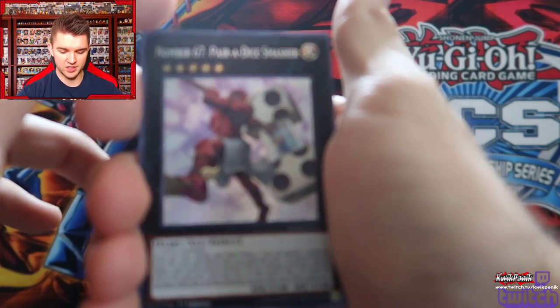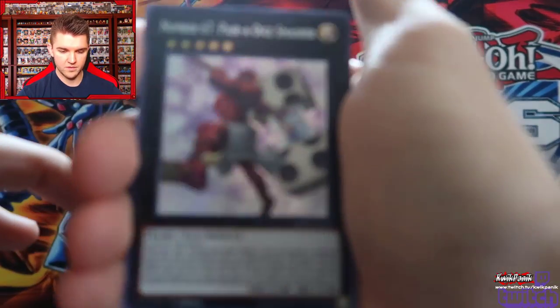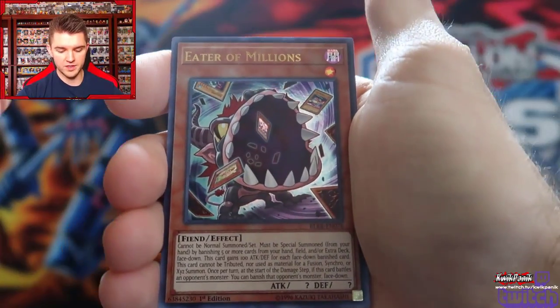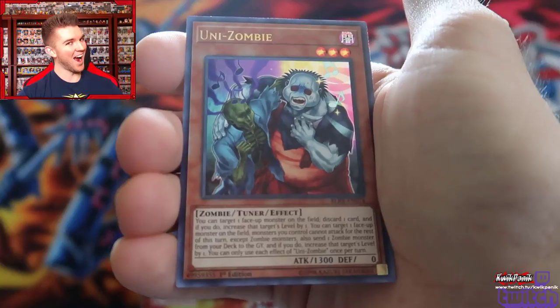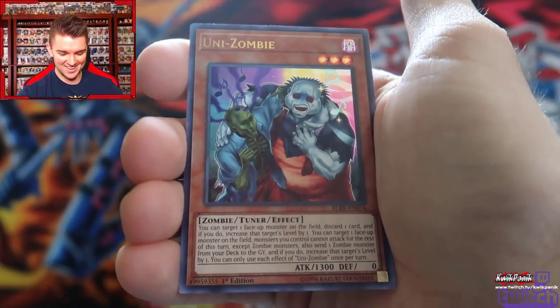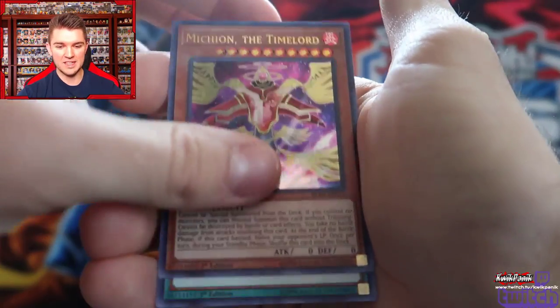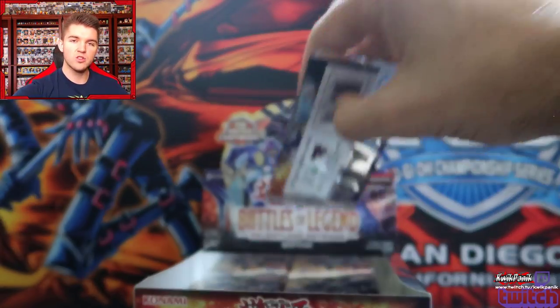Paradise Smasher. Eater of Millions — okay, I don't have to use the common of this guy anymore. Unizombie! I'm so happy. Unizombie is here. Mikian and Kyoto Waterfront. Two more Unizombies, please.